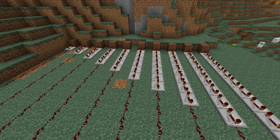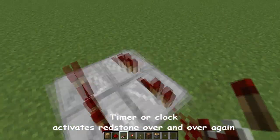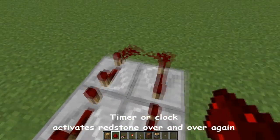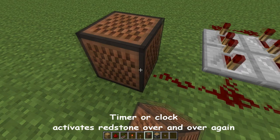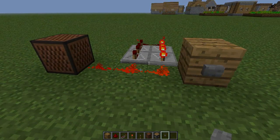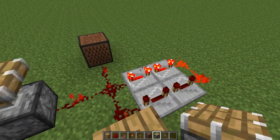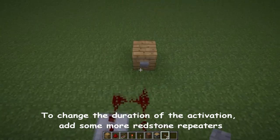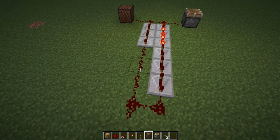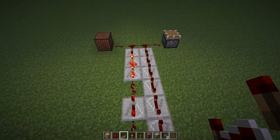There are many things you can do with this. This is an example — it's a timer or a clock, as people would say. It works like this. Let's put a note block here and a button here. It activates the block all the time, and it works with everything that can be activated by redstone. If you add more redstone repeaters, it will increase the delay of the redstone activation. While doing this, you can make traps that maybe should just last a little bit longer.